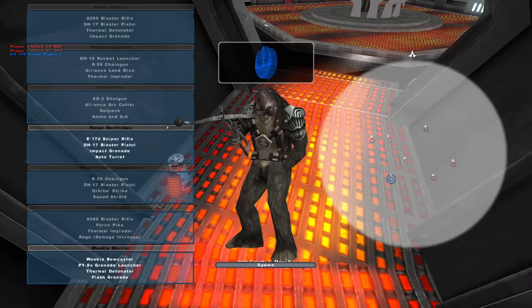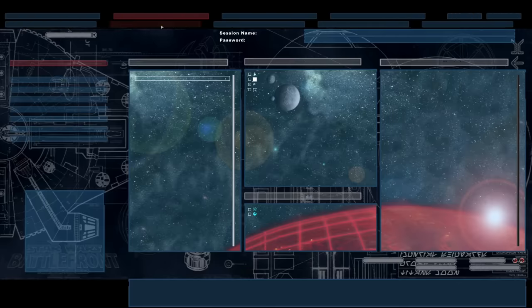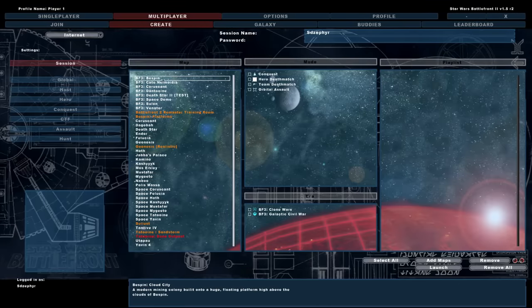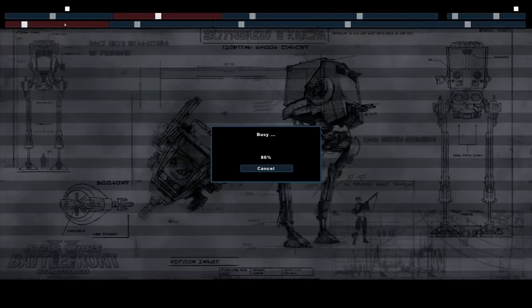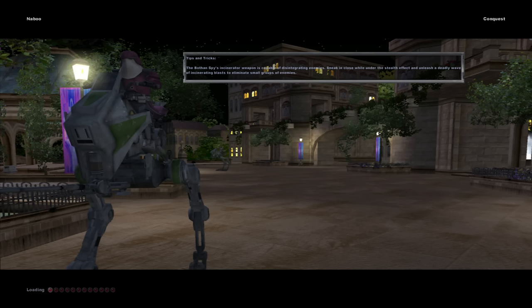I just wanted to show you guys this mod and let you know that I want to do multiplayer stuff, because if we go over to multiplayer, you can create a session and then you get to choose the map, and we could set up like a community thing, which would be so much fun — just get people to actually play this game again. We've got a Naboo — can we join Naboo? We're joining Naboo! Okay, we are in a multiplayer session now.